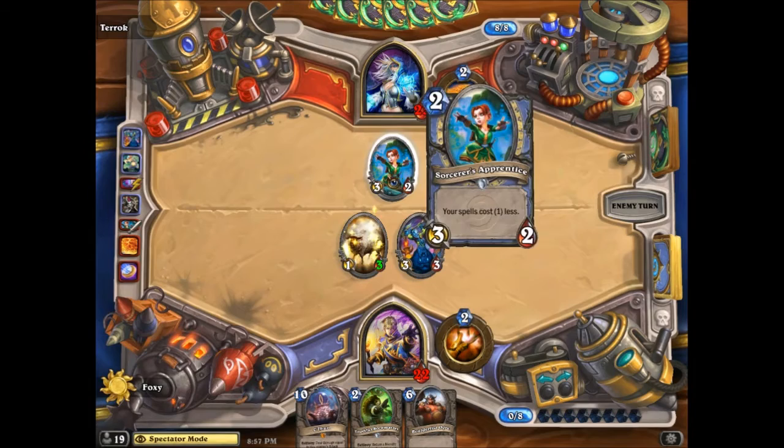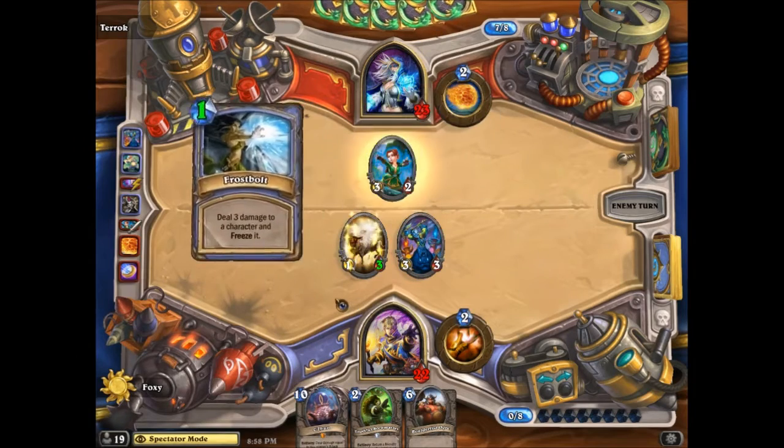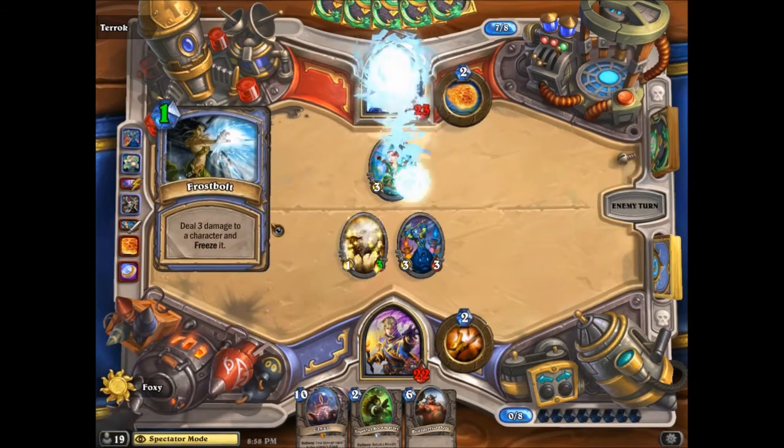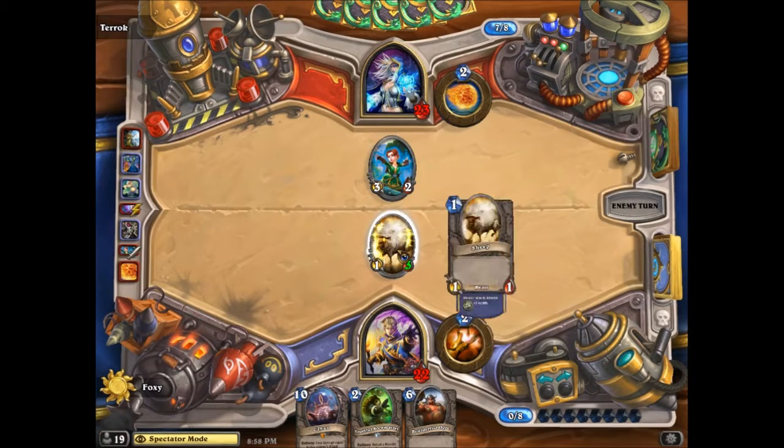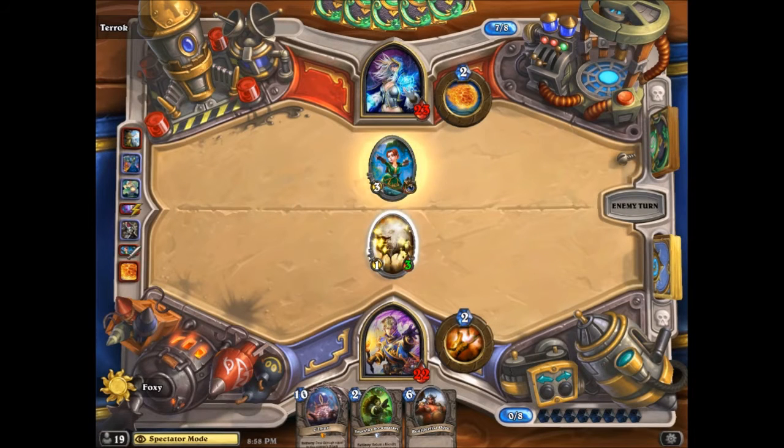You would rather have had a 3/5 minion here and a 1/1 there — this one at least doesn't die to his minion. He spends something anyway now, and he gets a free trade-off here. This is again a card you used for something he doesn't have to use, so you give away another advantage.